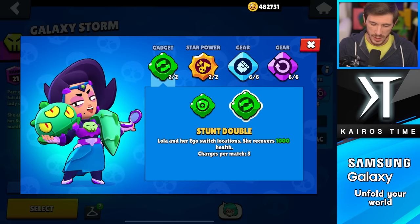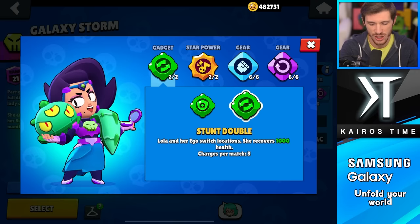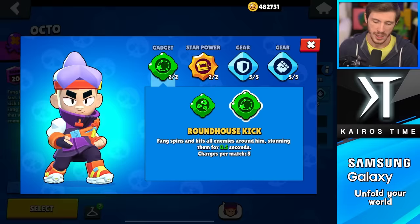Next we have Lola. This choice is obvious — you want to go with Freeze Frame every single time. I know that I might be generous here, but I would call it an S tier gadget. Whereas Stunt Double does heal you 1000 HP, but it's just not as useful as Freeze Frame. Shielding half the damage for four seconds is a really significant chunk of damage. Stunt Double is going in the B tier, and Freeze Frame, generous but I'm going with S tier.